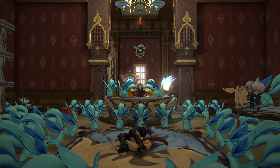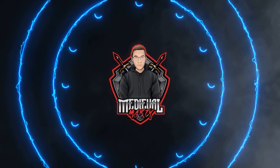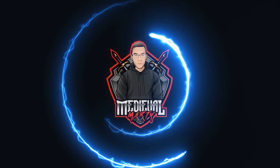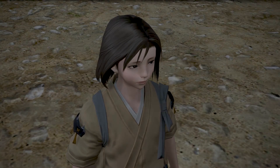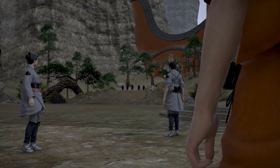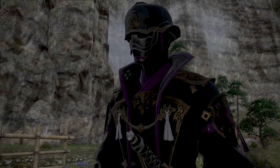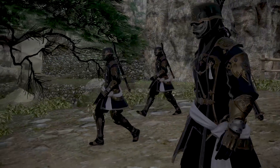Welcome to Stormblood part 3. So I think we rounded off the last video - we just kind of came into Doma, into the eastern side of the world, left Kugane, and then some of the introductory zones like the Ruby Sea, stuff like that. And now we got to Yanxia.